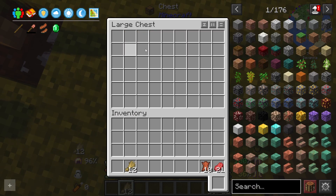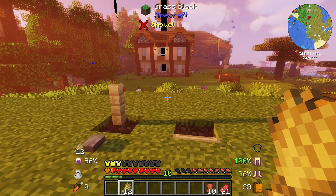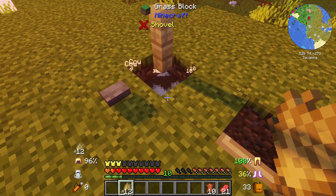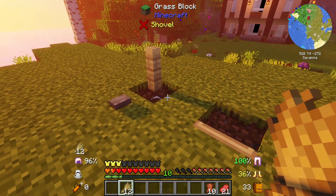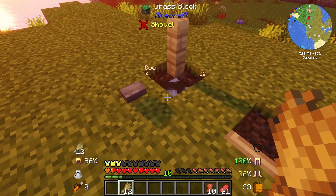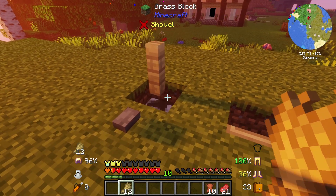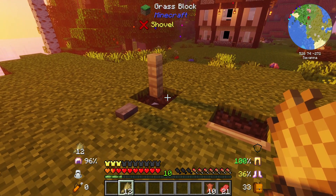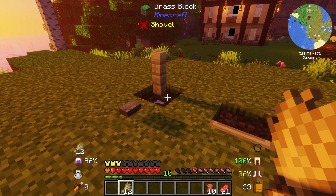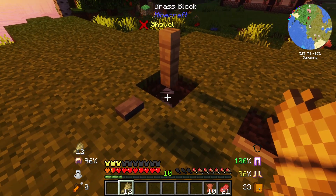This farm should work in Minecraft version 1.18 and above. It uses entity cramming to do the killing for us. Basically Minecraft only allows 24 mobs or entities per block, so anything above that will be destroyed. It prioritizes adult cows over baby cows, so once you've done a feeding session you'll need to come back later once the baby cows have grown up and feed them wheat again to get more loot.